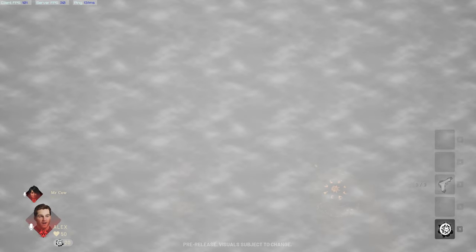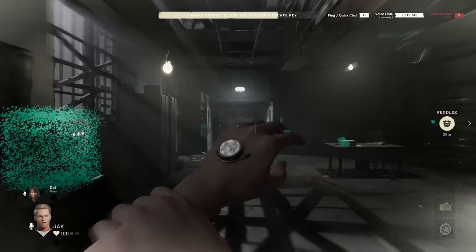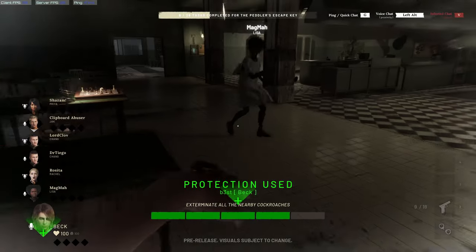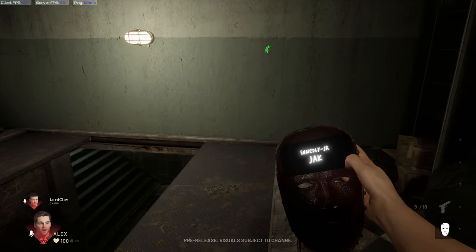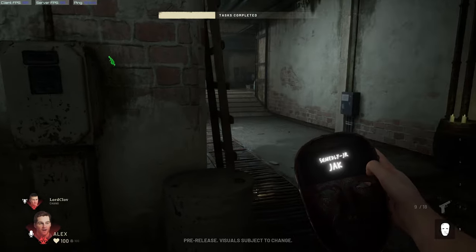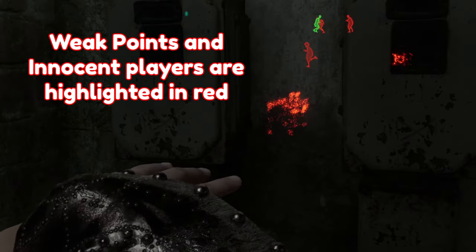The shop also includes deceitful items like the mask that will hide your identity as someone else, or the medallion that turns you invisible. If you are having trouble finding tasks to complete, you can use your second sight ability to find them. This ability will show you any lost souls that have not been collected yet, so you are more easily able to find them. As an infected player, second sight will be more powerful — you will also be able to see other players, including your teammate, as well as weak points whenever you use it.